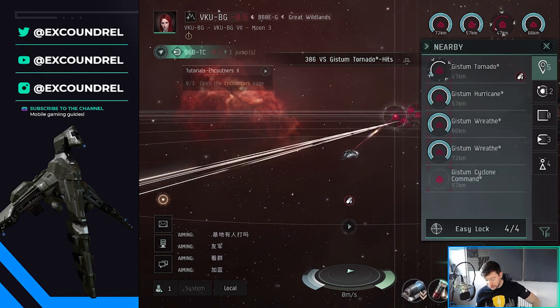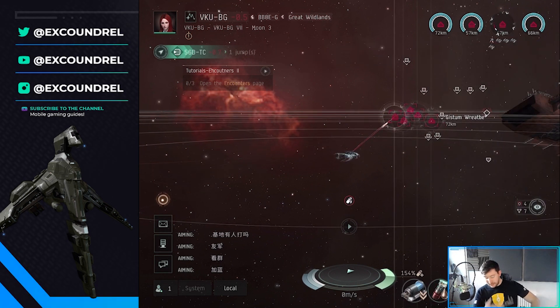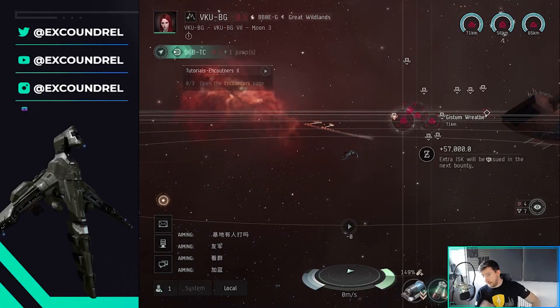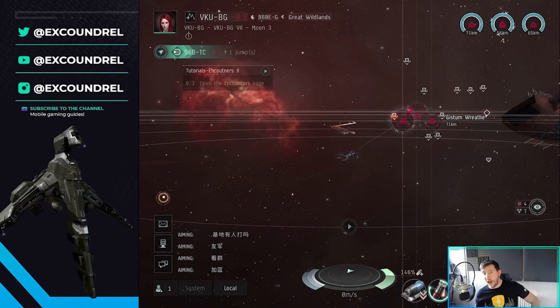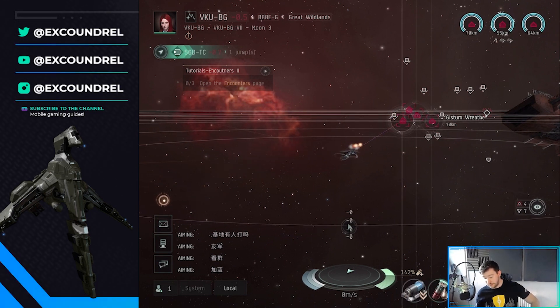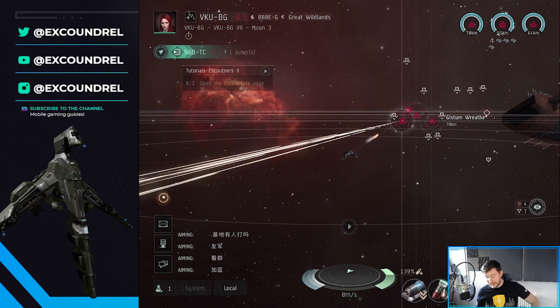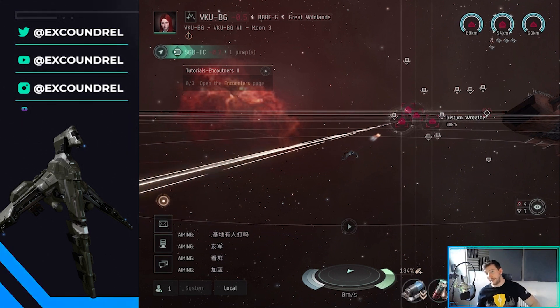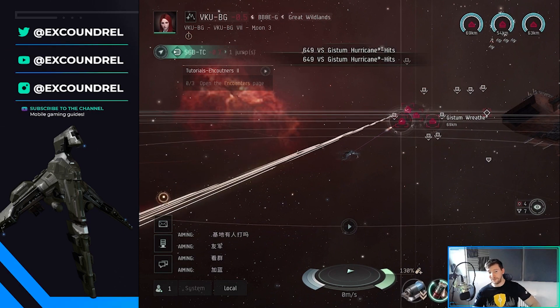This is a generic PvE combat tutorial. Make sure you take out the smallest targets first, then focus on the largest — that's generally the best way to play PvE encounters. Make sure you're managing your defenses: pop your capacitor battery and then pop your shield booster. You'll have your own defensive options available to you, but I like shield tanking more than anything. Enjoy PvE, potentially PvP, and we will see you soon.